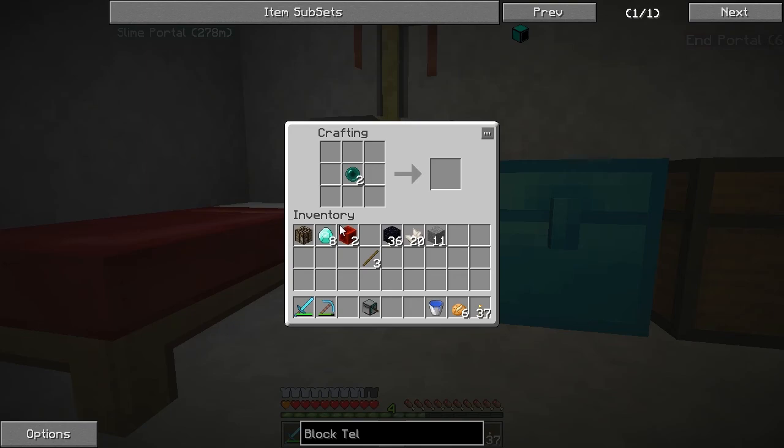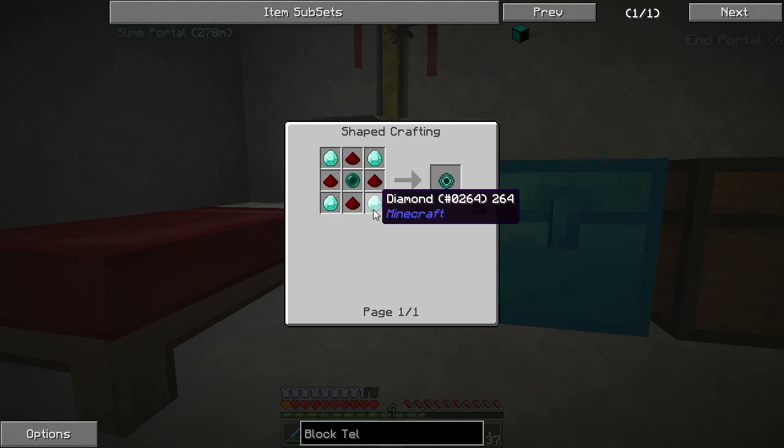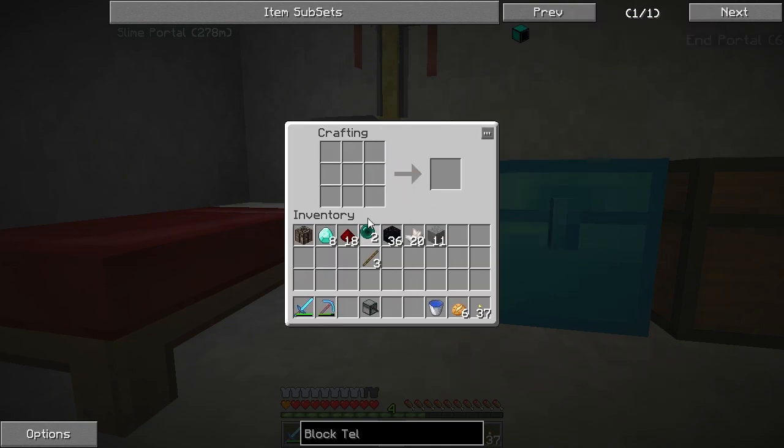Sticks — I've got three here, that'll do. Some smooth stone, which I've got plenty of right here. I need to make two of these things. Let's start here — I just need my diamonds and redstone. Okay, they're there.